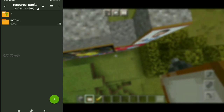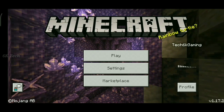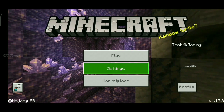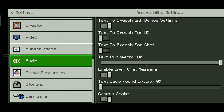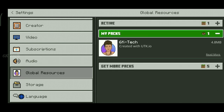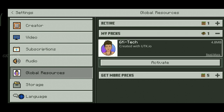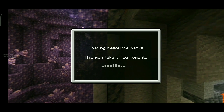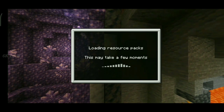If you want to install this mode, you will need to open it in Minecraft. If you want to activate the mode, you will need to go into settings. If you want to scroll down, you will need global resources. Once activated, go back and load the resources, then save it.